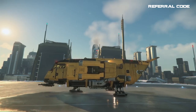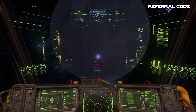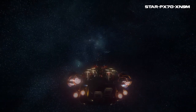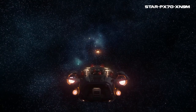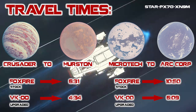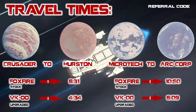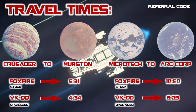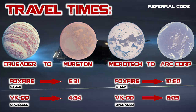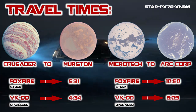The Cutter comes with basic stock components, but the only two you really need to worry about upgrading are the shields and quantum drive, then the missiles depending on preference. The stock guns are what most people would use anyway, so this ship can easily be upgraded for around 60,000 credits — easy for newcomers via a few illegal monitor missions, cargo missions, or a good ROC mining haul. For example, upgrading the quantum drive from the stock Foxfire to the VK-00 cuts the Crusader-to-Hurston trip from 6 minutes 31 seconds to 4 minutes 34 seconds, and the Microtech-to-ArcCorp trip from 10 minutes 50 seconds to 6 minutes 9 seconds — which is why I always recommend the quantum drive as one of the very first upgrades you aim for.